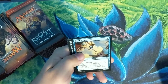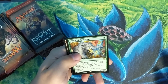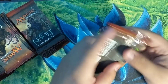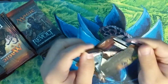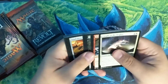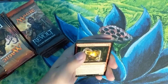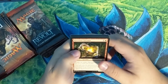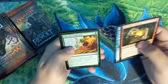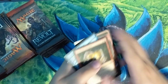Gremlin Infestation, Skyship Plunderer, Barricade Breaker, and a Greenbelt Rampager. Like I mentioned in my last video, I got this box at a really cheap price. In Canadian dollars these boxes go for about $140, but I got this one for $100 — a really good deal. Shielded Aether Thief, Ravenous Intruder, Lifecraft Awakening, Tezzeret's Expertise, and a Mobile Garrison foil — nice.